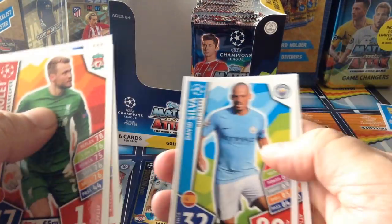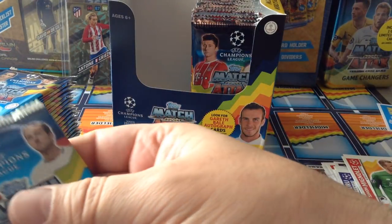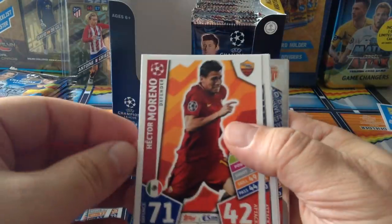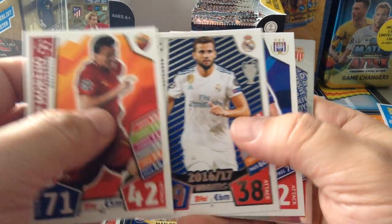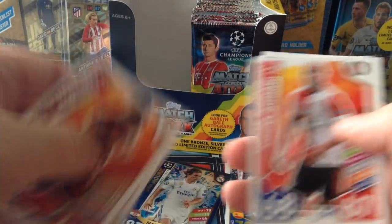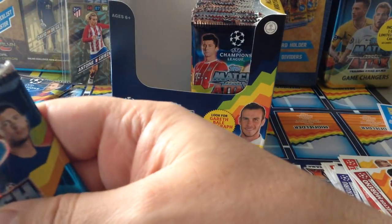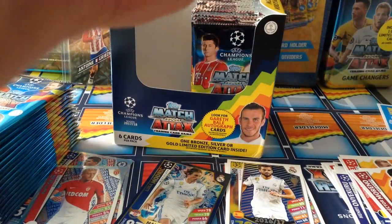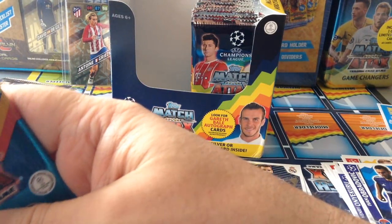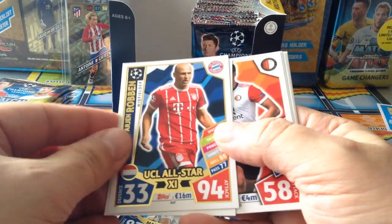Hey guys, here's the code. Silva, Sabica. Moreno for Roma, Nacho for Real Madrid. Glick - Defensive Dynamo for Monaco. If you notice, not a lot of the packets will contain inserts - I think they're a bit rarer than the international and the Nordic edition. Here's Robin, Champions League All-Star.